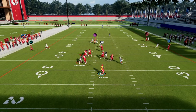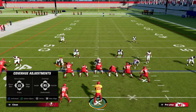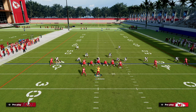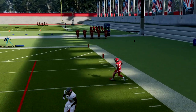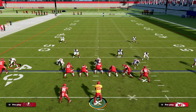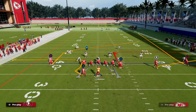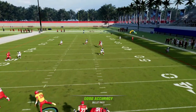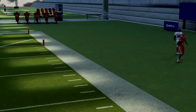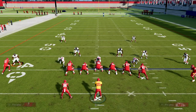The beauty of this fade route is that it can actually get separation against press man. One of the things a lot of people are doing right now to stop U-Trips routes is shading their coverage underneath. But what you'll see with this play is if the fade route gets that over-the-shoulder animation, you can freeform it over the top of the player and it could be a potential one-play touchdown. This is also effective against cover two — the fade funnels to the outside of the field, and you can throw that with a freeform outside. If you don't like this fade, feel free to put an actual fade out there.